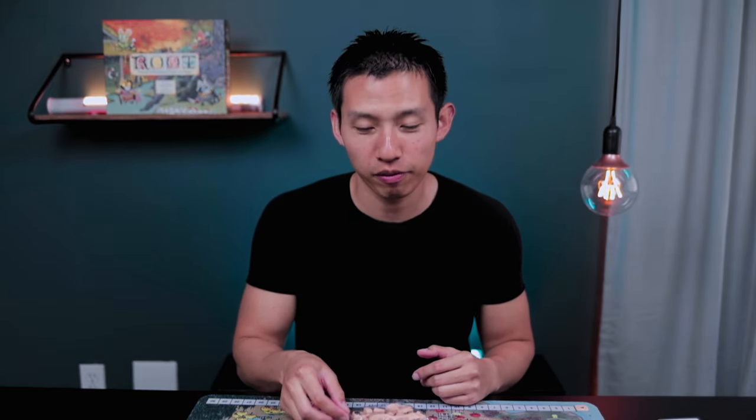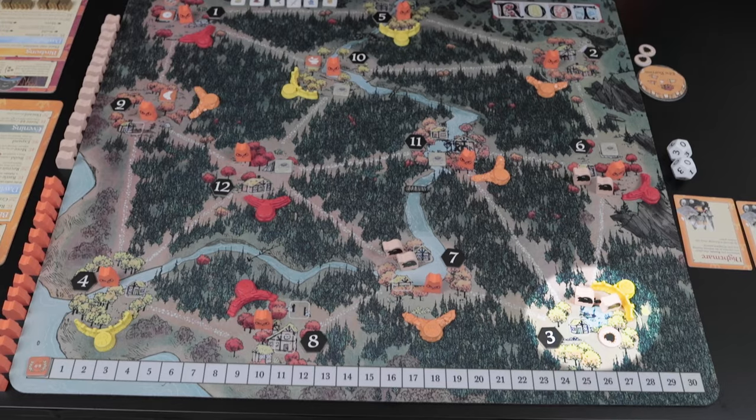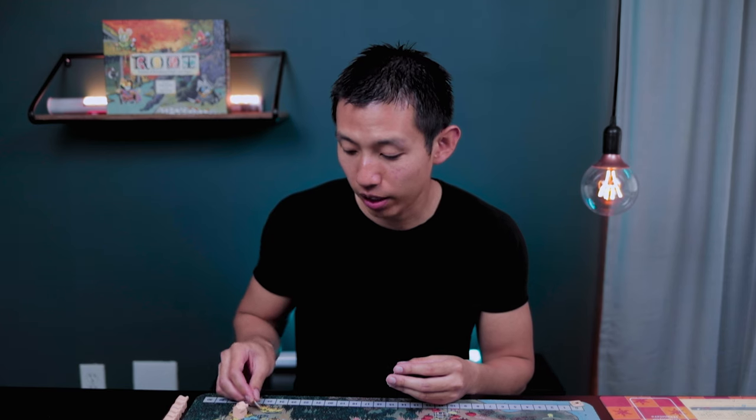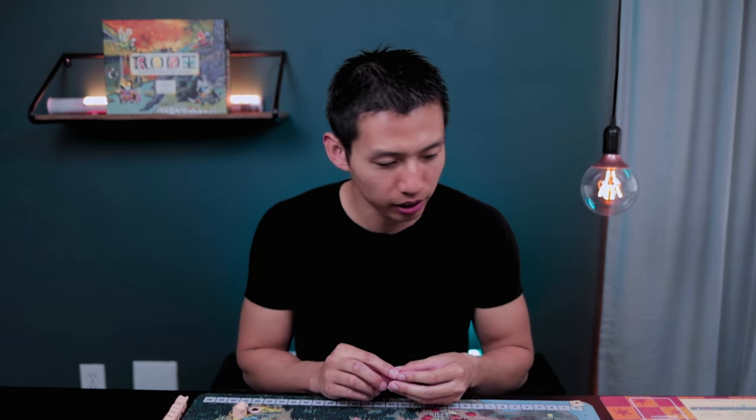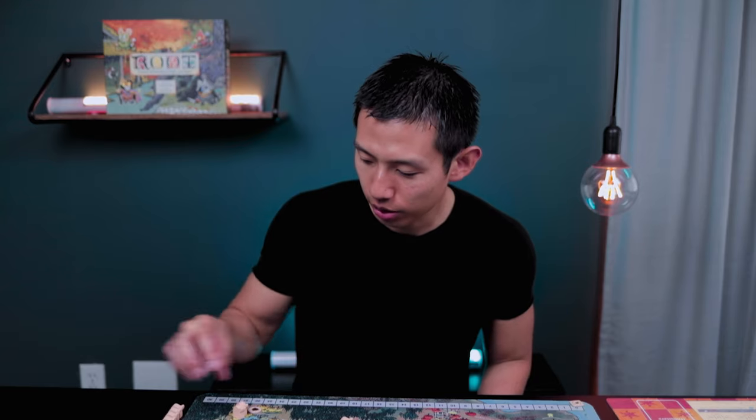Now the abilities for the Underground Duchies, I'll explain as we play, but let's go and set them up first. The two warriors go in the clearing completely opposite from the corner where the keep is going to be. Since I'm playing against the Marquis, I know I'm going to put their keep in the top left corner, so I'll put mine in the bottom right corner. One tunnel goes in the same clearing as the two warriors we put earlier. And then two warriors are going to go into the clearings adjacent to the corner clearing.